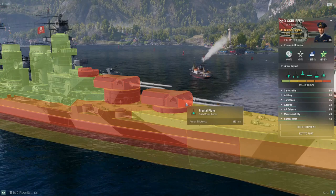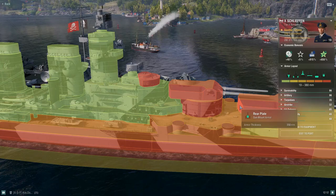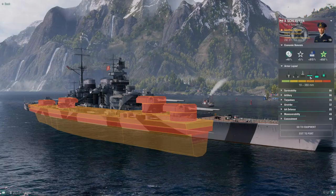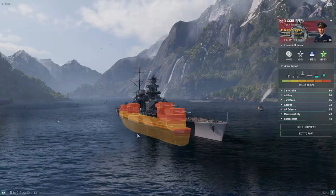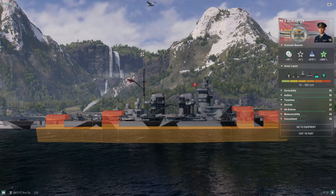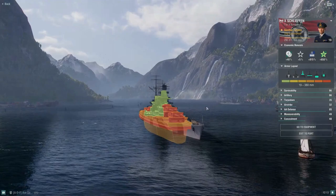The gun turret armor is 380mm on the front, 330mm on the top section, 220mm on the upper faces, and 150mm on the sides, with 350mm on the back. The sides and top of the turrets are the weakest. Stripping away the 50mm deck plating reveals the citadel just above the waterline, with a 50mm torpedo bulkhead and 300mm citadel armor.